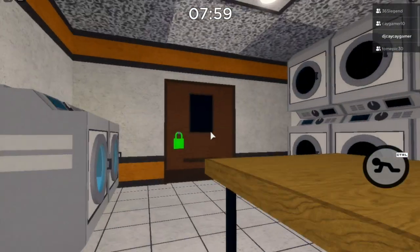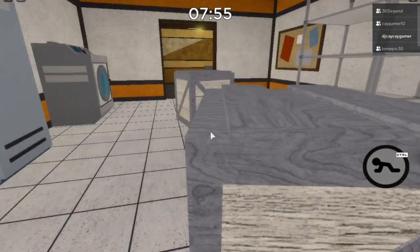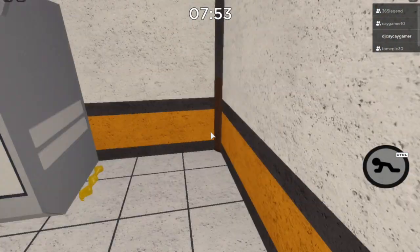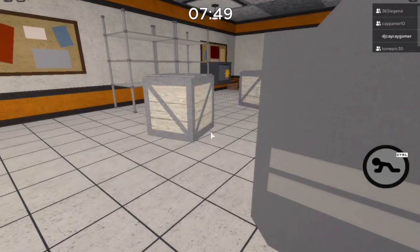Keep the code in mind because that's how you beat the map and you need to beat the map for this. If you're in the green key room, behind the washing machine is the next skeleton bone piece.